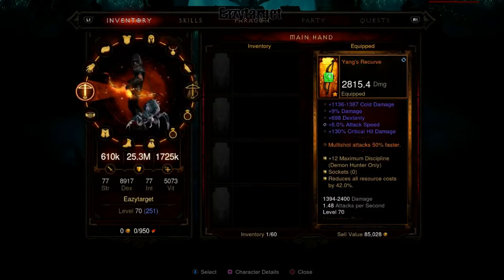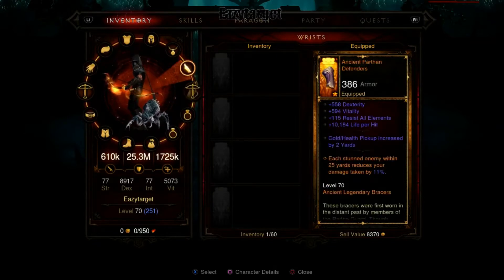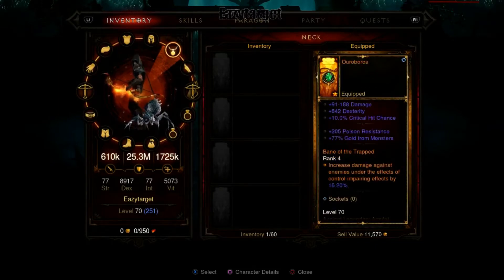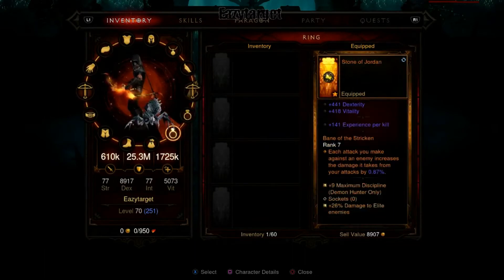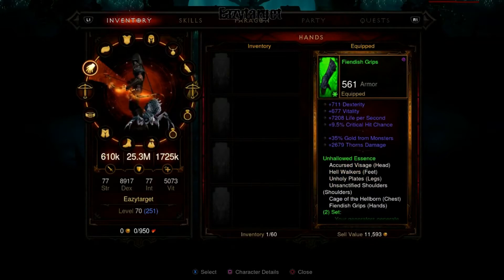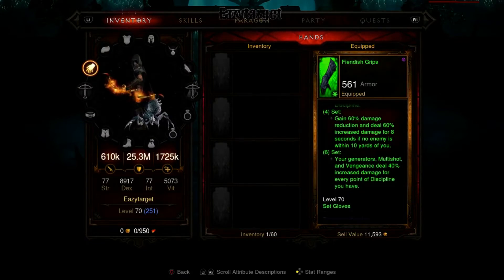Let's take a look at the gear and abilities real quick. I'm not going to go over them too detailed, just which abilities I'm using and why. Basically he has Yang's Recurve bow, which boosts Multi-Shot, and his offhand Dead Man's Legacy, which also boosts Multi-Shot. Each stun of enemies within 25 yards reduces damage taken. His neck doesn't really do anything, but he has Bane of the Trapped, Bane of the Powerful, and Bane of the Stricken as his legendary gems. His set is the Unhallowed Essence, which gives 40% increased damage for every point of discipline whenever you use your generator, Multi-Shot, or Vengeance.